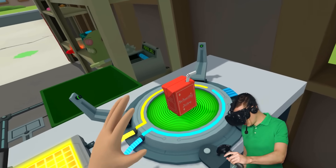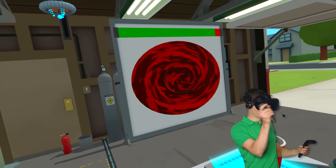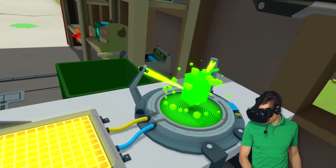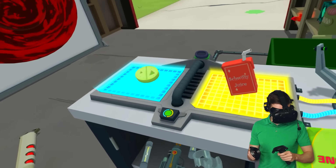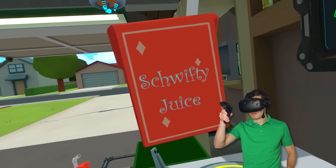Is it gonna work though? What is that? Swifty juice. Get it in there. That didn't quite work. Maybe I had to make it out of metal. Let's go ahead and first make it just a little bit bigger. Just like that. Now it's much better.